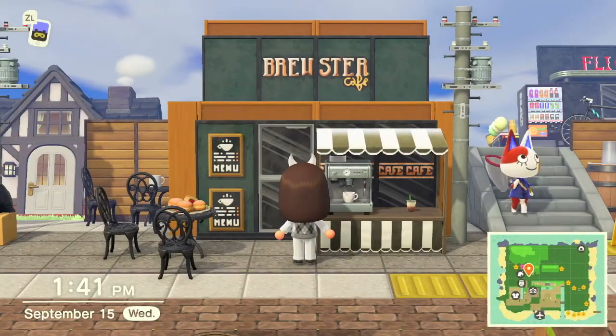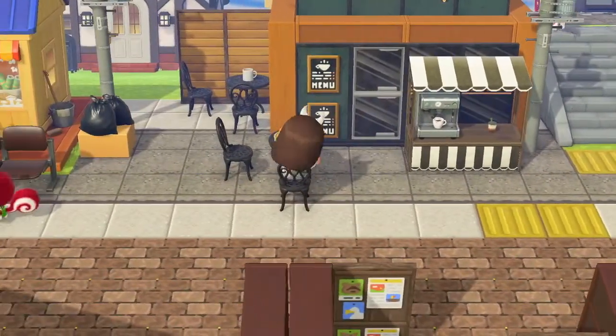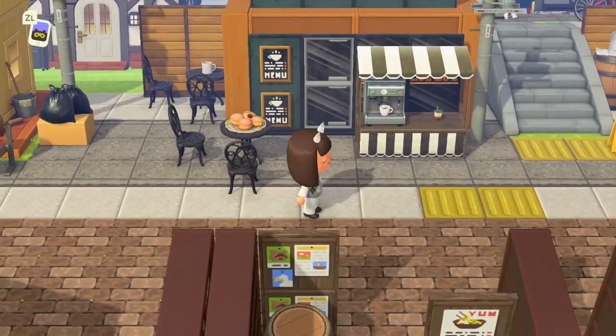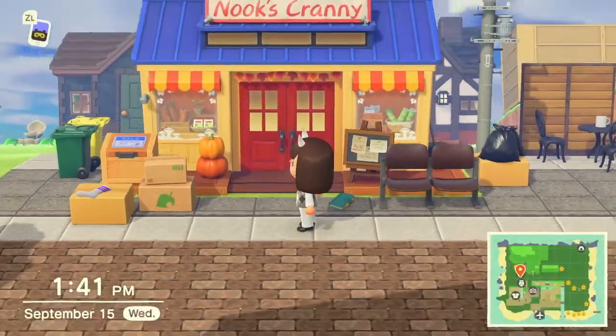So pretty! You can get a cup of coffee, you can get a cup of boba. You can sit here and enjoy the view — it's kind of cloudy today and I'm a little sad about that. Anyways, this is Brewster's Cafe and I love it so much. I think it's one of my favorite spots on the island. If you walk over here, you can come to Nook's Cranny, which I also love a lot.